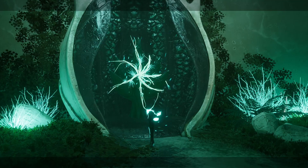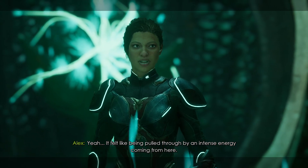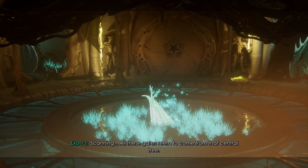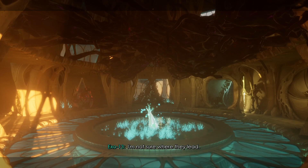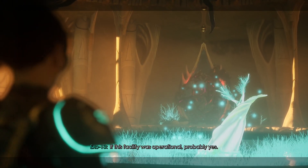I know there's something to be said about taking risks, but come on. What would be good? Spaghetti — it felt like being pulled through spaghetti for breakfast. But I'm going to make something else, like an omelette. It's going to be delicious. All these gates seem to come from that central tree. I also really want a steak — I can't make a decision on what I want.